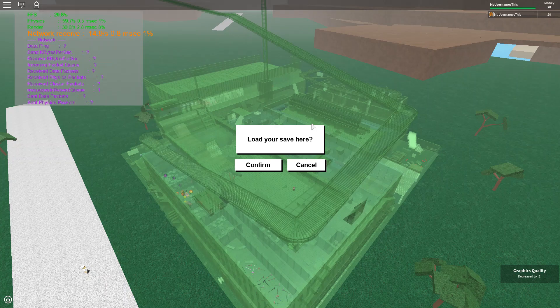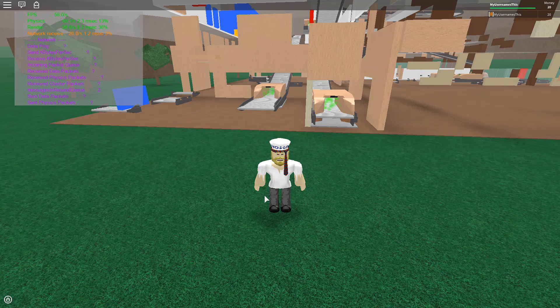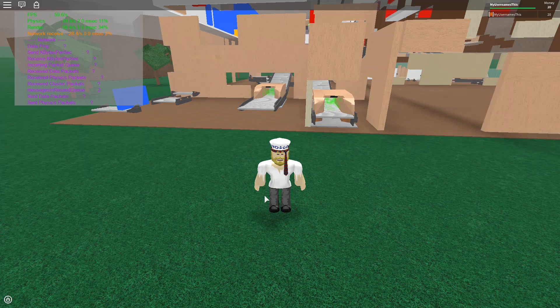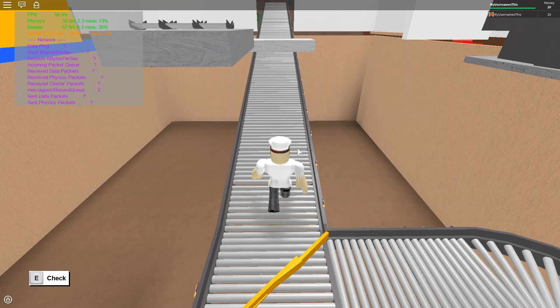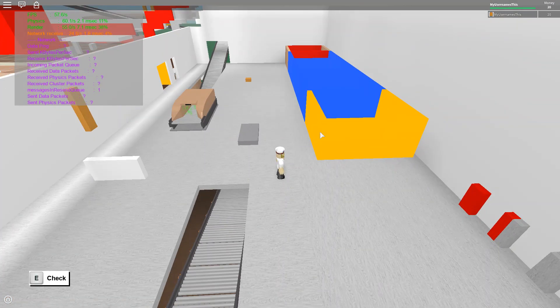58 FPS at graphics setting 1. Let's see if this survives. OBS is saying encoding is overloaded, so I would not recommend recording with Intel HD — it's just going to be too bad, too much lag, too much random stuff.